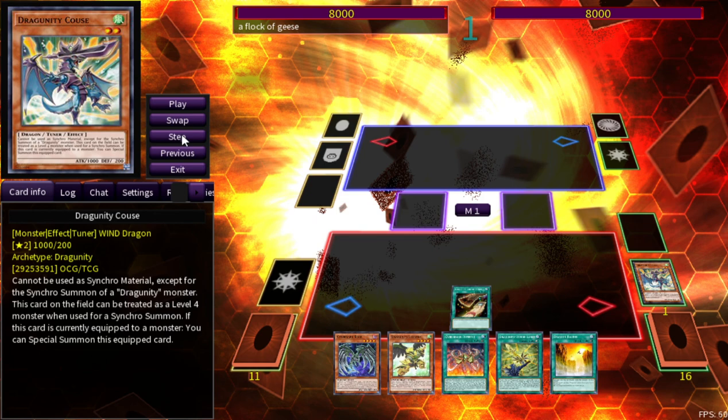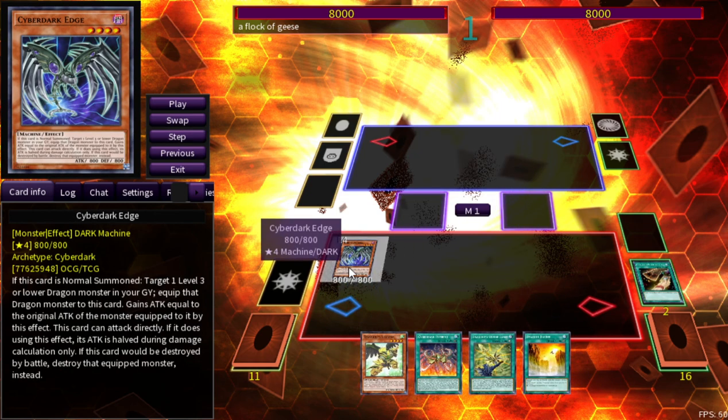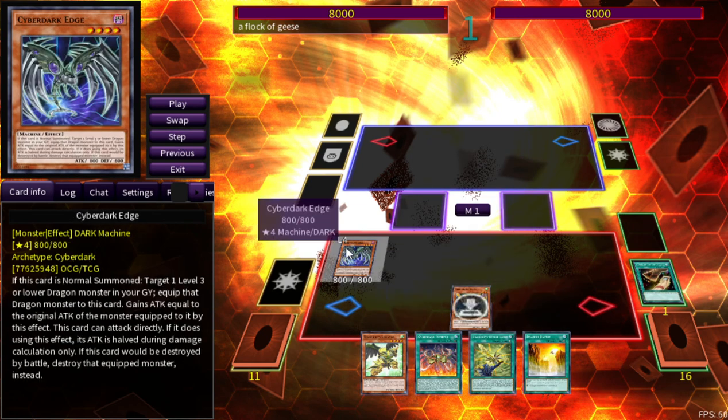Now we can normal summon Cyber Dark Edge. You can target a level 3 or lower dragon monster in your graveyard and equip it to this card. That is super crazy — that is why this deck works in the first place. You're equipping Dragunities with your Cyber Dark monsters, which gives you advantage. Otherwise with normal Cyber Dark stuff you're just equipping another Cyber Dark and hoping it's good enough, which 99% of the time in modern Yu-Gi-Oh it's not.